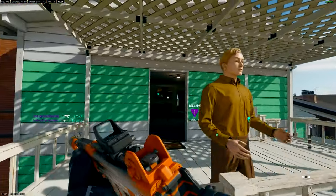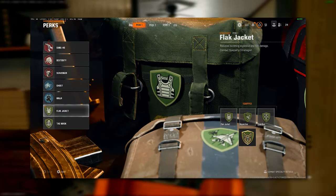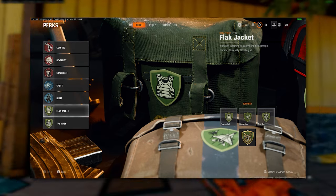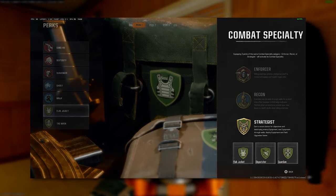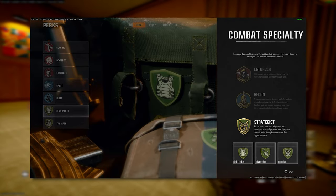I wanted to start off talking about perks and help you fully grasp how the perk system works this year. In the past we've had four perks, two of which came from the third category. This year it's slightly different — we're down to the pick three system where if you choose the right perks they actually give you bonuses. For example, if you're a more active rushing player you can choose three red perks and receive a bonus that allows you to move faster and regenerate health for a short time after each elimination.